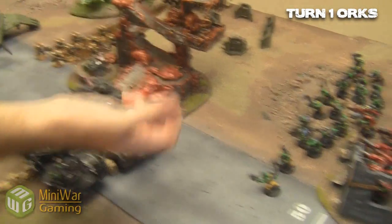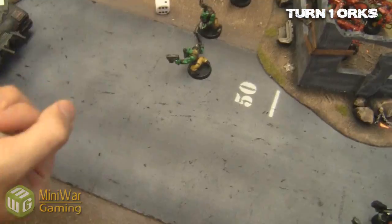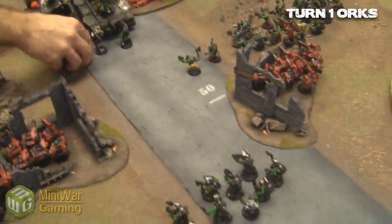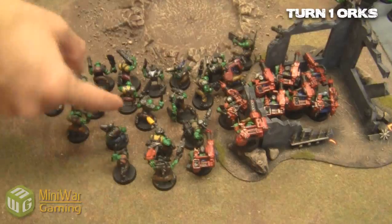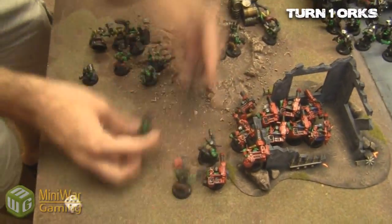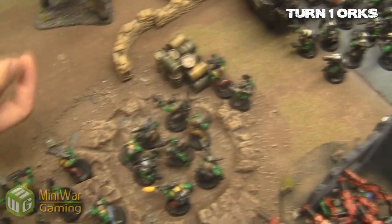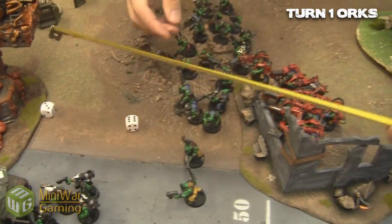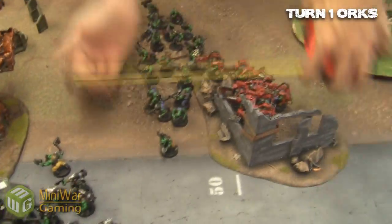My turn one Orks going nice and fast, moving forward, checking for difficult terrain. Because I passed through a couple of dangerous terrain spots you roll for each one individually. The storm boys run right up behind, easily catching up. Boys run through difficult terrain — five inches, not a problem. They are in range of an objective and it is a skyfire nexus, so I do have some rockets in there and he does have that flyer.